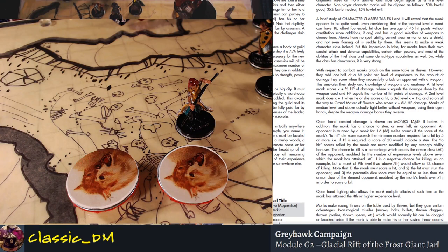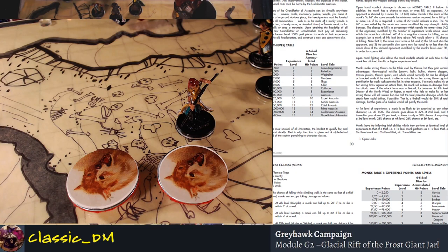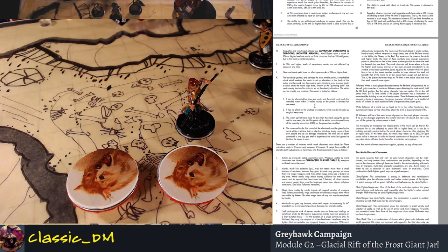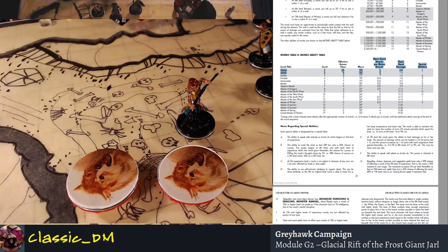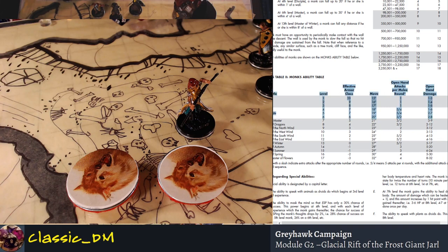The open hand combat damage is shown in table two. As you get higher and higher level — Master of Spring, Summer, Autumn Wind, East Wind — your base armor class goes up. If you're a level 17 monk, you have negative three armor class wearing nothing. If you're wearing rings of protection or cloaks, it can get even lower. At level seven, you have AC of five — you're kind of like someone in scale mail with a shield.